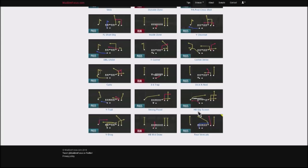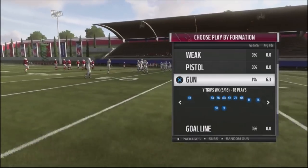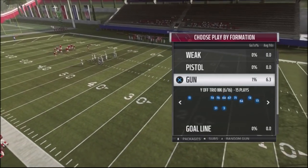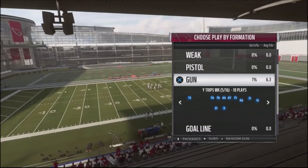We're going to leave our base run audible — the Outside Zone — and replace Stick and the Play Action Post Shot. The reason I want to use the Y Trips Weak formation is that there's another formation, the Y Off Trio, which is just a slight alteration of how this formation works.